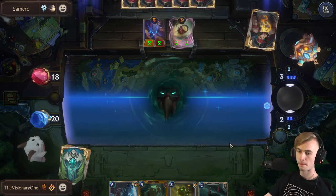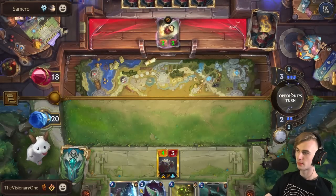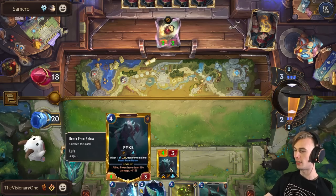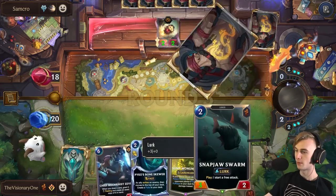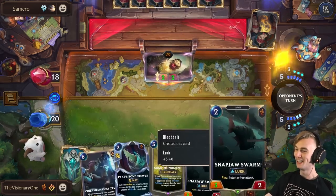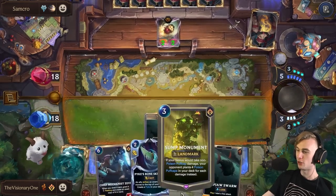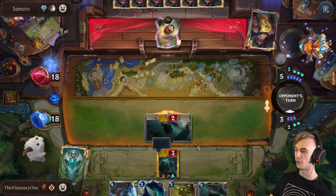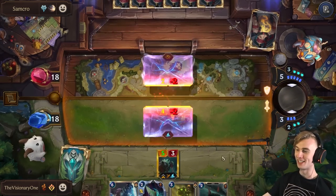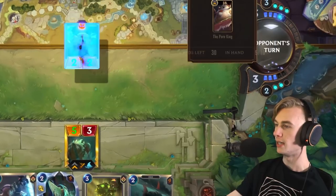I'm just going to remove it. We're basically there — it's just like all we need to do is level Pike. We can already start the combo now if we want to. We've got two Snap Jaws — that's pretty sweet. We drop Zevi next turn and then we just drop the Monument whenever we start to feel like we're too low on HP. This is so much fun. I love this deck. This deck is actually hilarious. We literally are not afraid of anything except maybe a freeze.